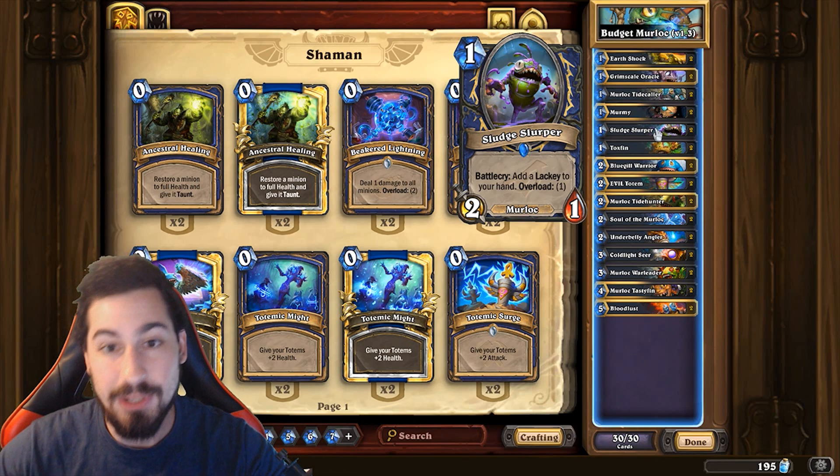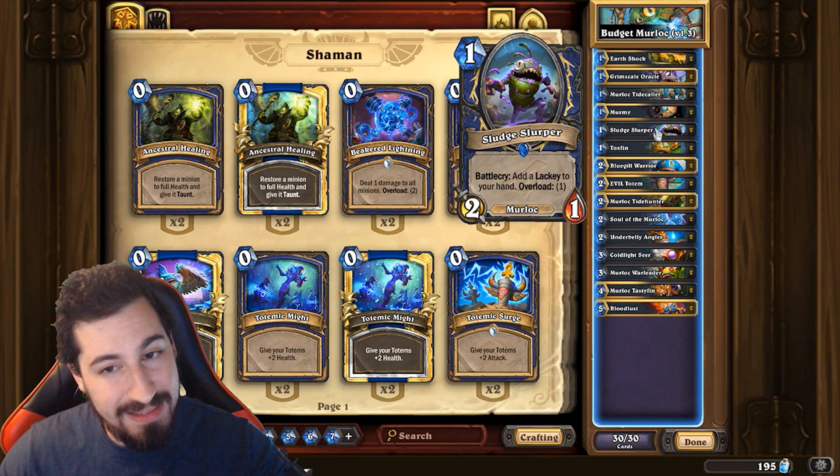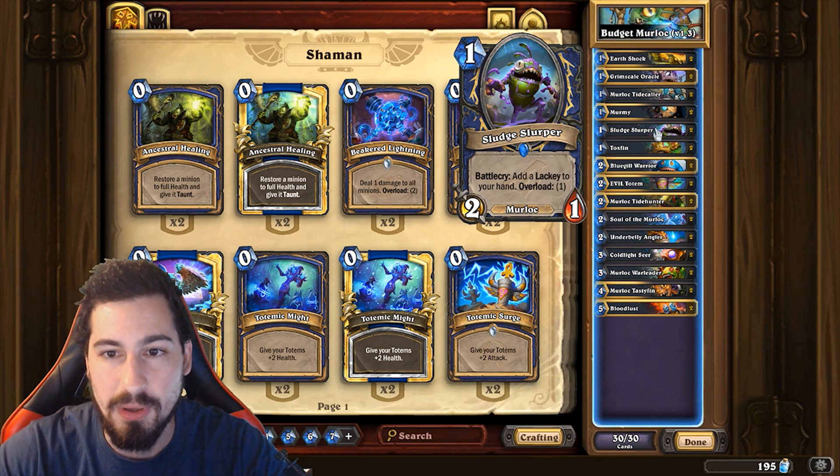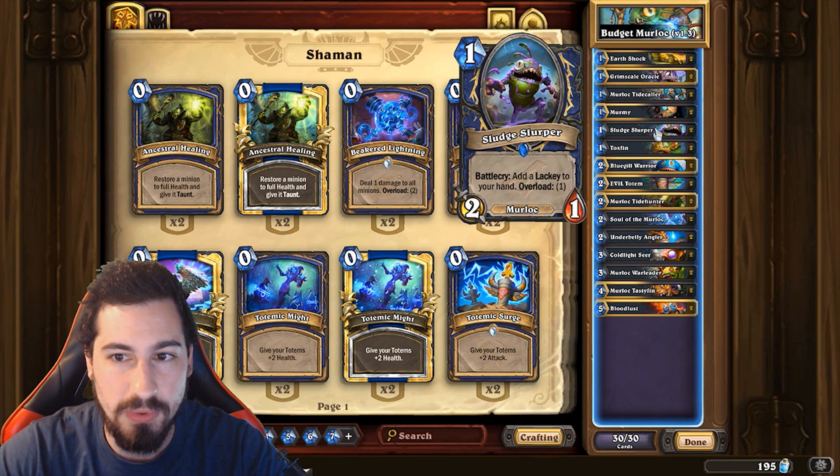Sludge Slurper - murloc, one mana, two-one, battle cry: add a lackey to your hand. As we know, we've come to like lackeys. Lackeys are very powerful - every time we talk about lackeys we say the same thing. So we've got to play Sludge Slurper, plus he's a one mana two-one - hard to argue with that.